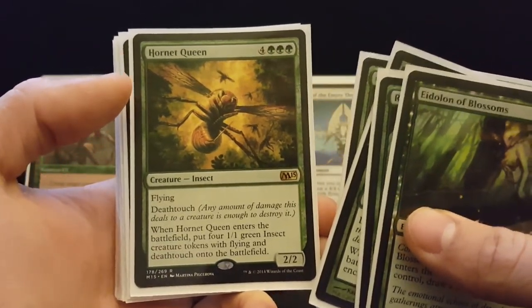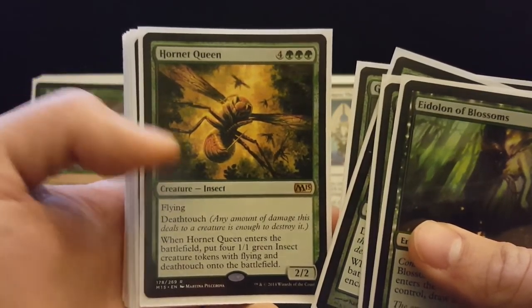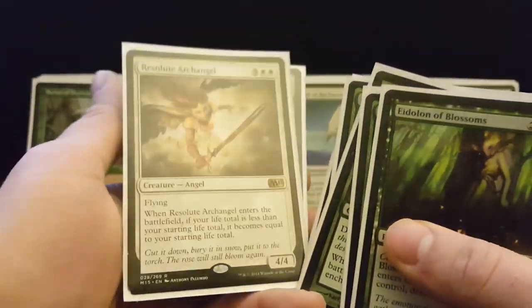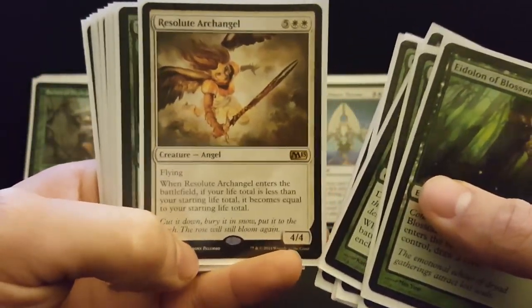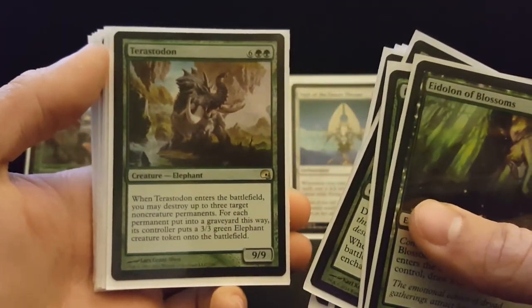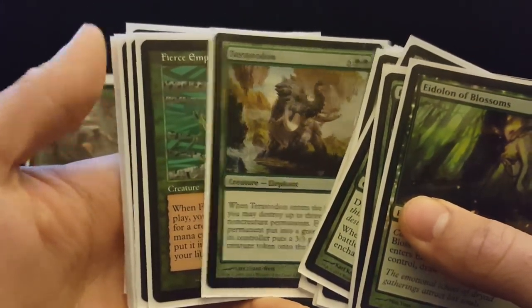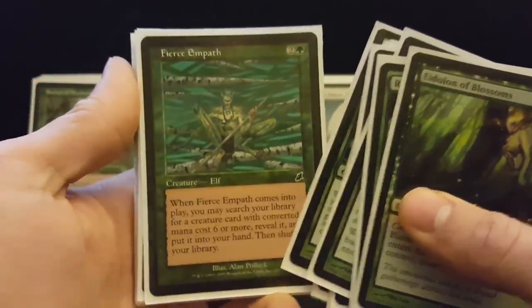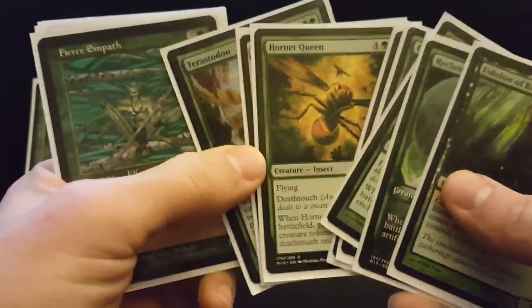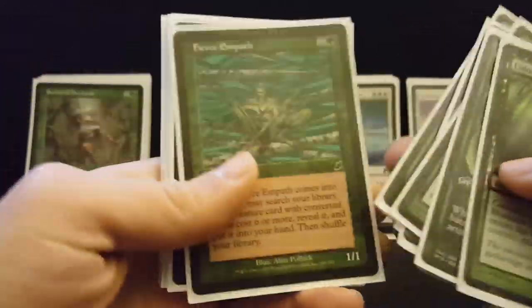Hornet Queen is one of the best defensive cards in the game — it totally discourages people from coming your way and has great synergy with everything else in the deck. Resolute Archangel is my favorite card and it's really funny when you blink it. Terrastadon is pretty obvious for this deck — get rid of any enchantments or artifacts slowing me down. Fierce Empath is perfect here — it can go get your Hornet Queens or Resolute Archangels, and it just depends on where you're at in the game.